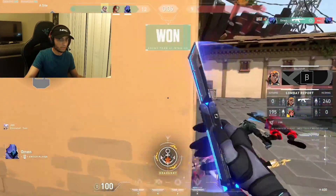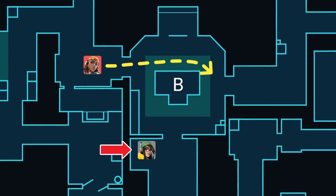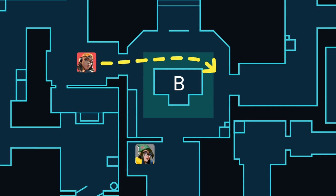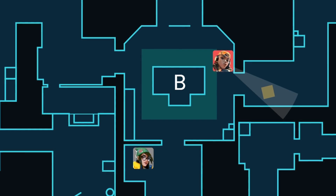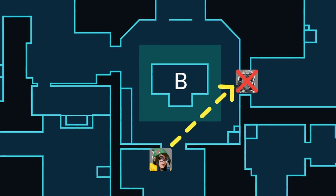This lurk route from mid through B can be super strong, especially when your team hits A. This is because the little cubby outside B almost always goes unchecked as the garage and C defender rotate through B to help retake A. You don't always want to push through B to A link unless you have a good read on the defenders, but it's definitely an option to consider.